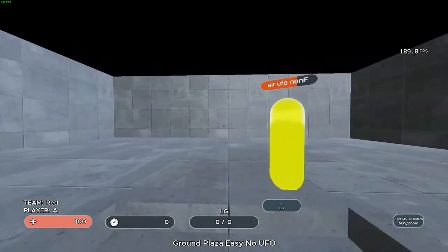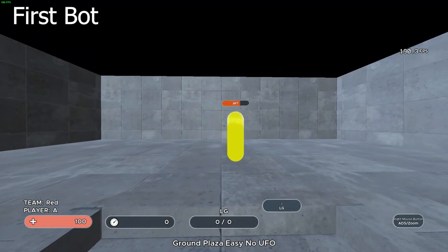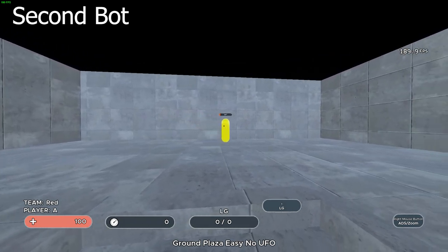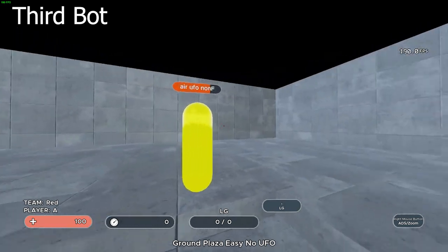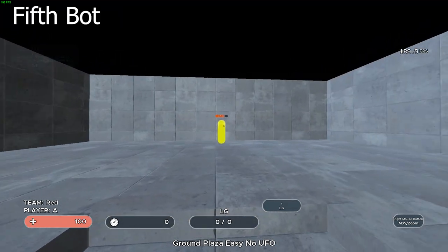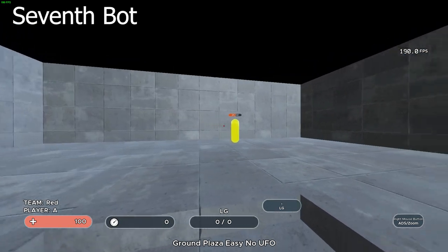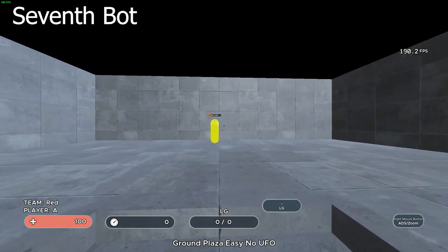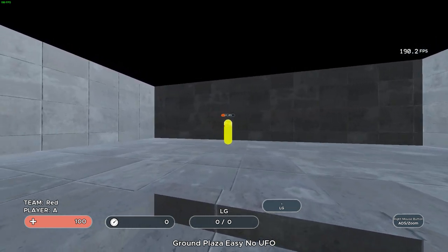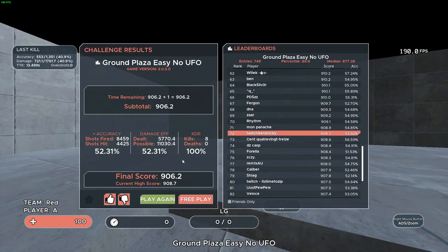For this scenario, I recommend focusing on how each bot moves so you can understand how to take it down as fast as possible. The first bot does shorter strafes right in front of you, so use shorter, fast mouse movements left and right. The second bot does similar strafes but against the wall, so you have to adjust. The third bot does close fast strafes, requiring quicker reactions. The fourth bot does close long strafes, so you need to smoothly track it left and right. The fifth bot does long strafes against the wall, similar to the last. The sixth bot does close fast strafes again but at a faster speed. The seventh also does longer strafes against the wall at a faster speed. The last bot does fast strafes against the wall at an even faster speed. Focus on your mouse control on each bot — their dodging profiles are pretty basic and will help you on more advanced ones.